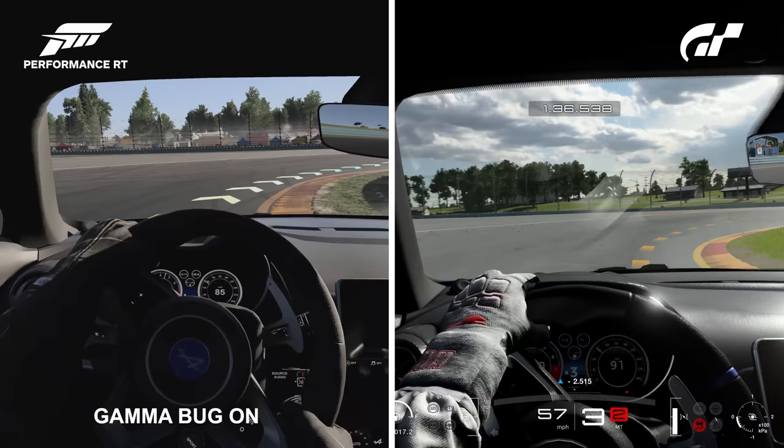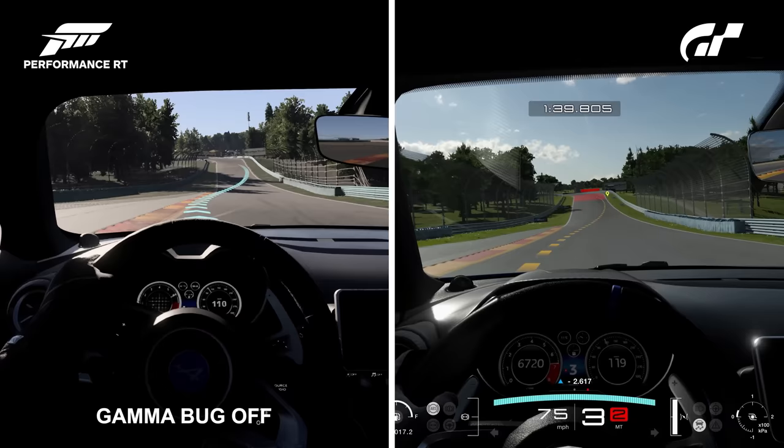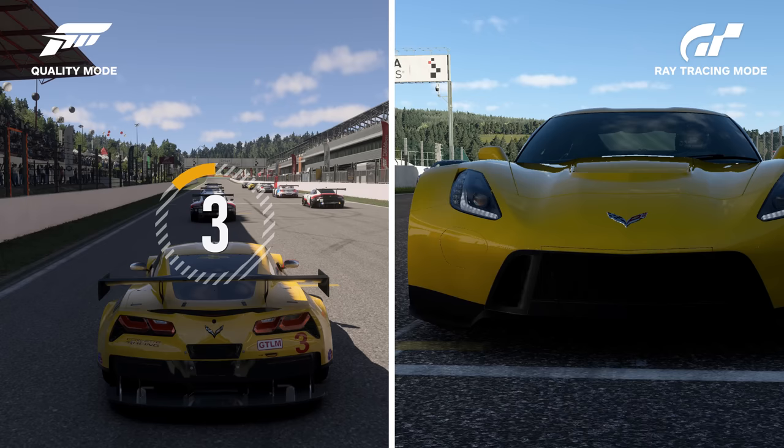My previous Forza Motorsport versus Gran Turismo 7 comparison was filled with drama. After discovering a gamma bug with the game engine was present, the video had to be reposted. Even then, commenters felt Gran Turismo was getting an unfair shake because it was on frame rate mode, or they felt Forza Motorsport was getting an unfair shake because the car paint wasn't shiny enough, even though I just picked the default option for both. So let's give it another shot.